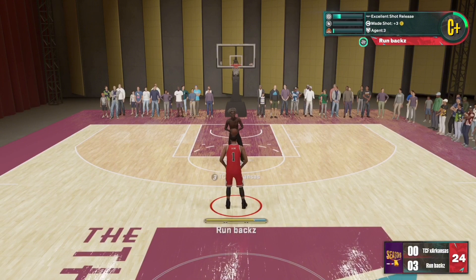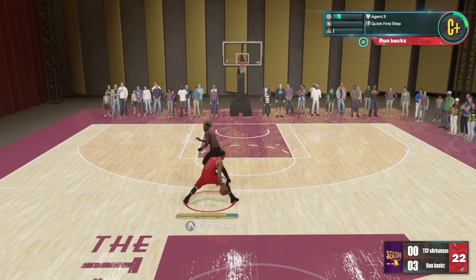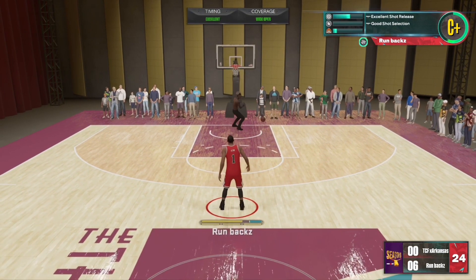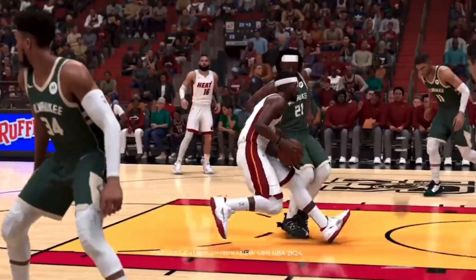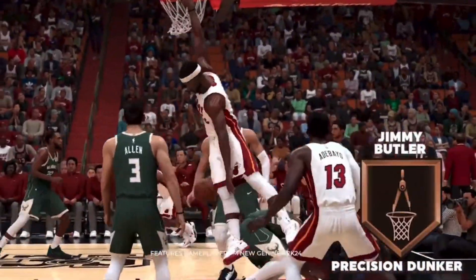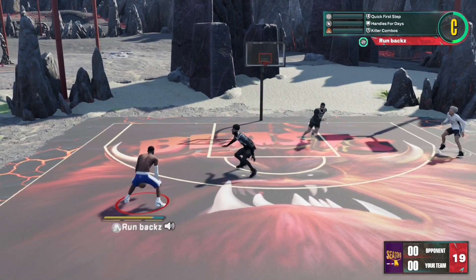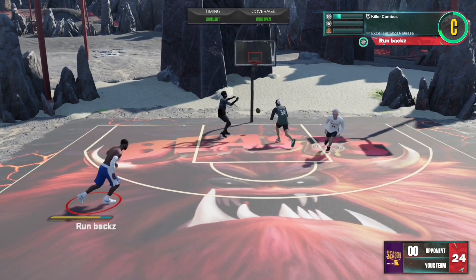These are only a few badges since they didn't show that much — only a couple of clips. This next badge isn't too crazy; it's typical, been in 2K, just with a different name. It's basically a different name for Posterizer — we got Precision Dunker. I don't really understand why they named it that, it's kind of lame. They could've just kept it Posterizer, but I understand they're trying to improve the game and go for something different.